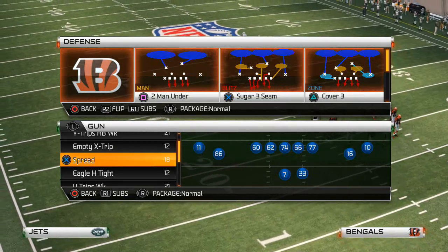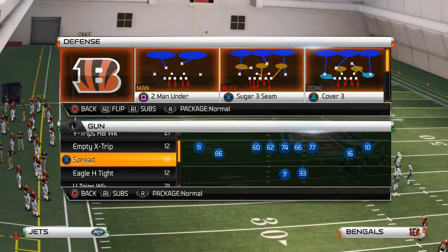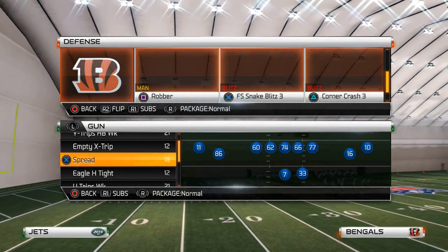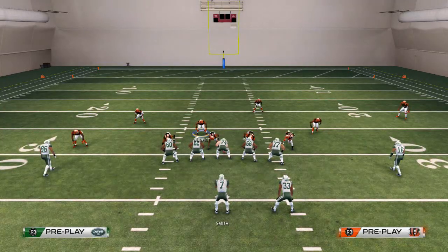Welcome to the channel. Today's video we are talking about the Nickel Strong defense and a blitz that I really like to run out of it. The play we use for this blitz is the Corner Crash 3, and this is kind of a complementary version to our zone blitz that you can find on the channel.